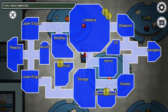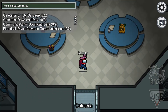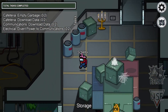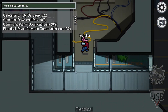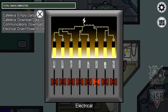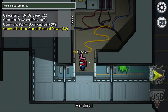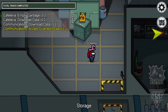Let's go to the electrical and divert the power to the communication room. We are going to do this in a special order, because first I would like to finish the communication room.